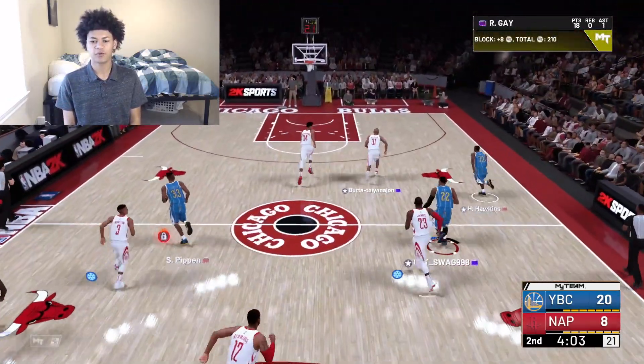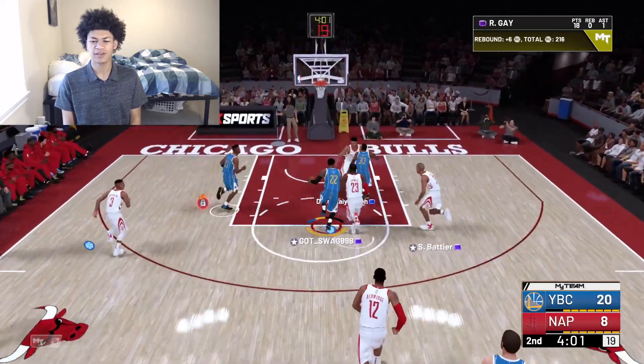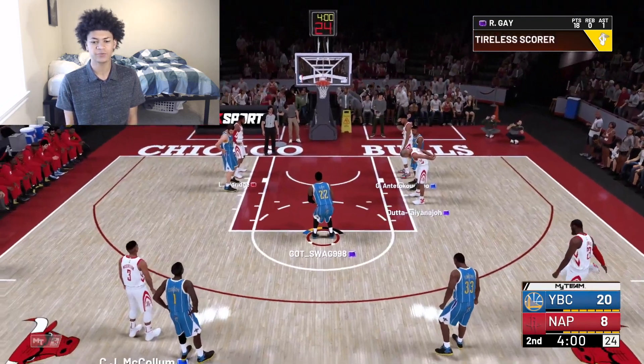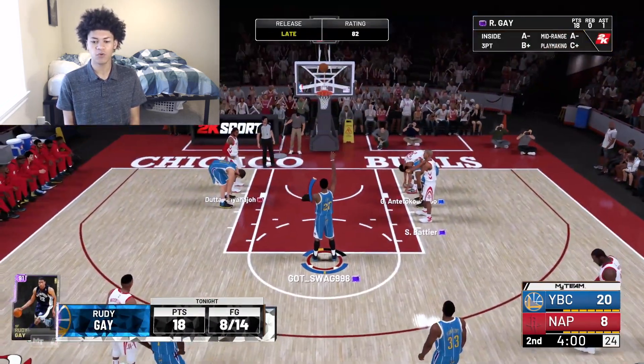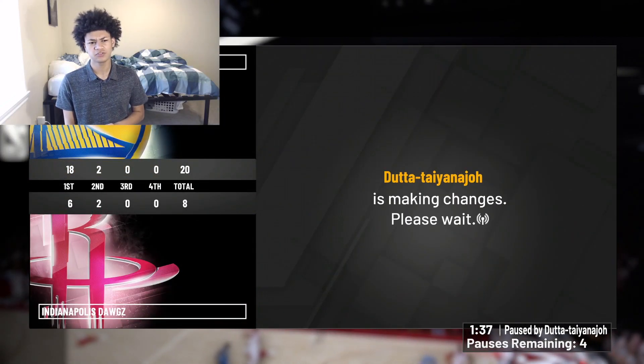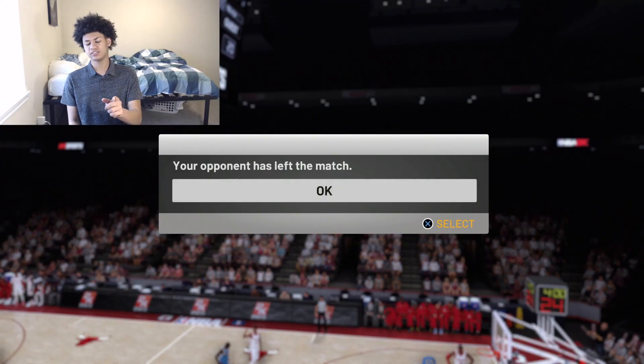Great defense from the boys. We're locking up now, out and running. I can't get the contact slam, but I can get two free throws from Rudy. He's attacking the rim strong, getting fouled, rewarded with two free throws. He misses the first one — not really doing so well from the free throw line. We actually do get a rage quit. GG!